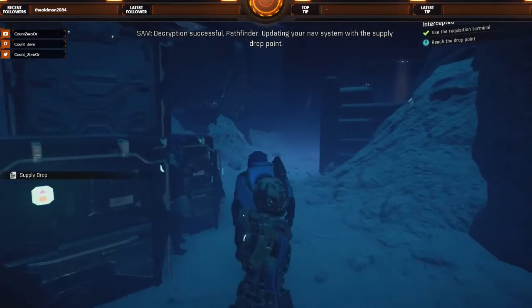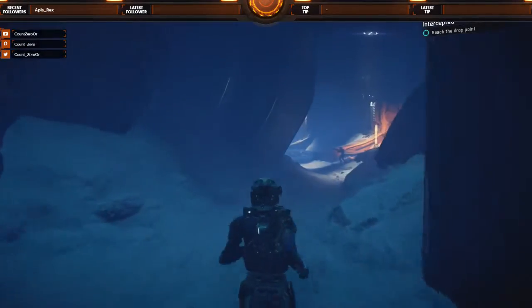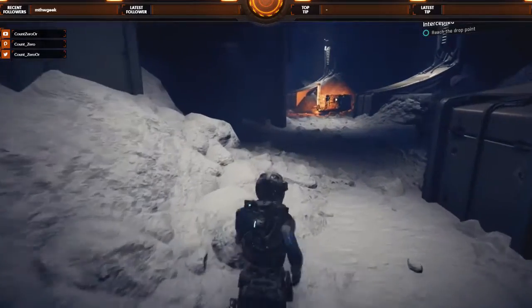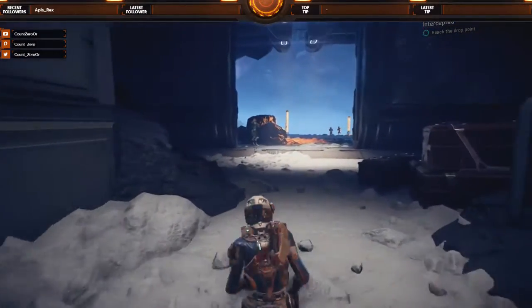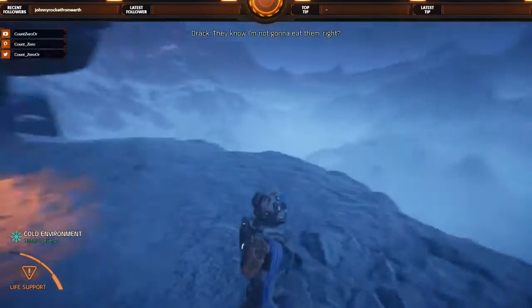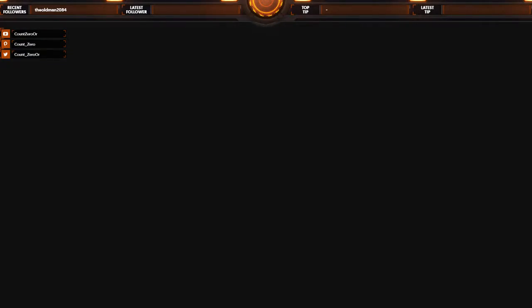Decryption successful, Pathfinder — updating your nav system with the supply drop point. We'll be at the other place. I'll have a good idea of where I can deploy a drop pod. It's good to be back — I have friends here. Let's try to make a good first impression. They know I'm not going to eat them, right? Lookouts are over here.